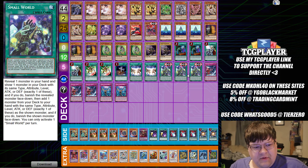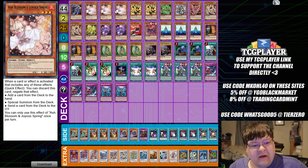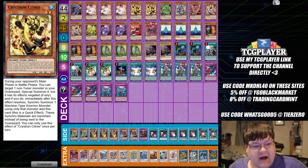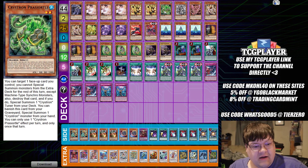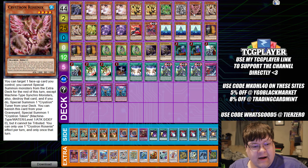I didn't actually have to think about playing Small World in this deck — it's actually kind of interesting. So we have one copy of Artifact Scythe, triple copies of Ash Blossom and Joyspring, two copies of Crystron Citri, one copy of the Prasiortle, and one copy of Rion.